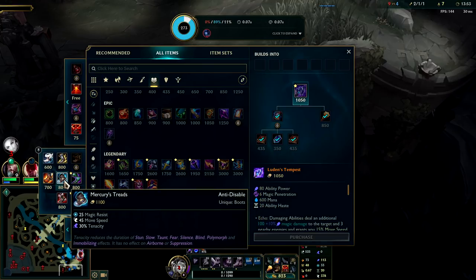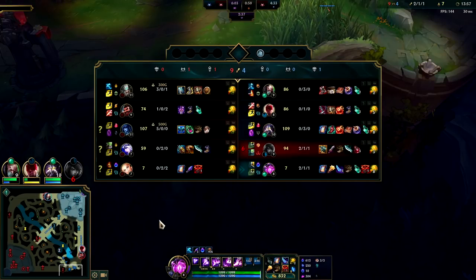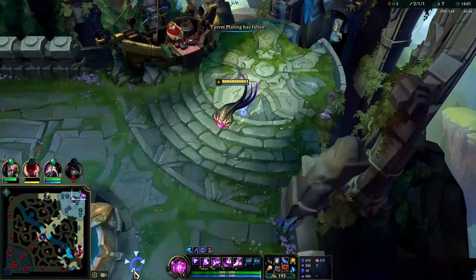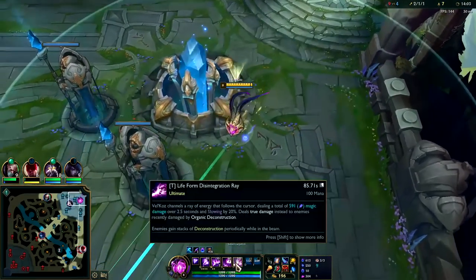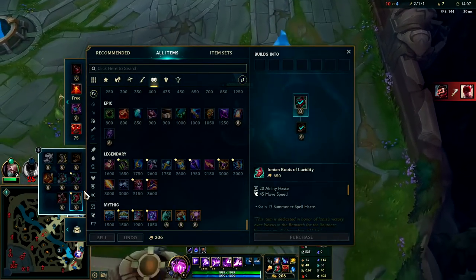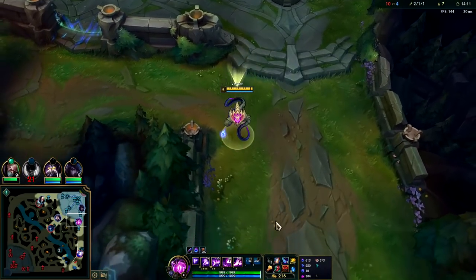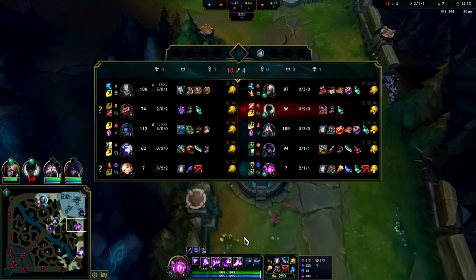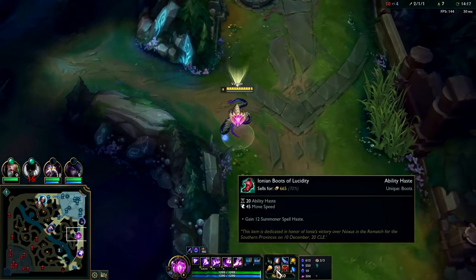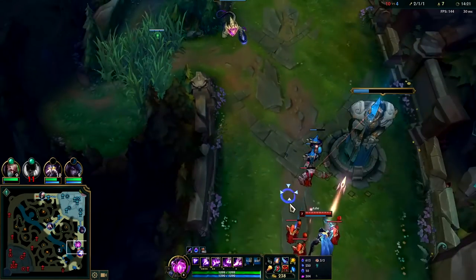You're usually looking for Sorcerer's Shoes or Lucidity Boots — they're both great options. I kind of prefer Lucidities since they're cheaper. Plus most of your damage is true damage off your passive and R if you're using them properly. As support, Lucidities are usually going to be better because we're not getting to last-hit minions — our gold income is very very low. Therefore early-to-mid game having the Lucidities should do us better. We should also buy an Oracle Lens by now.